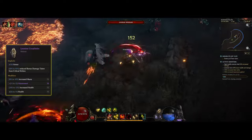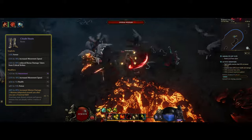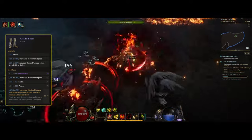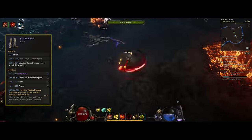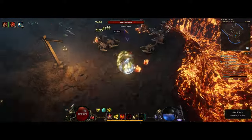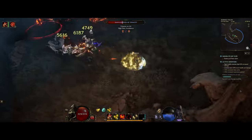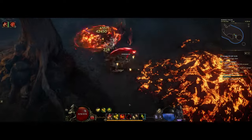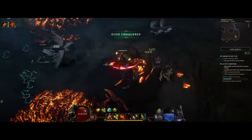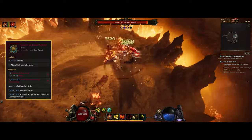We use a Lion Heart helm for huge amounts of armor and reduced bonus damage taken from critical strikes. Citadel boots do the same, making us basically take no crit strike damage. For the boots, I got the experimental mod to teleport minions around us when using a traversal skill — not strictly necessary, but it helps with monolith clear by saving about half a second each time you charge into an enemy pack.